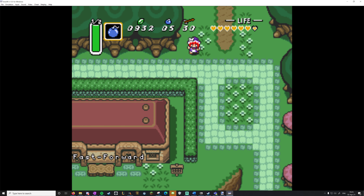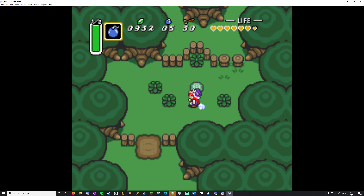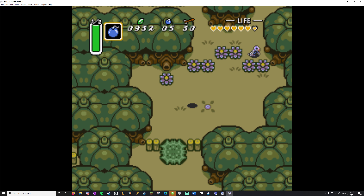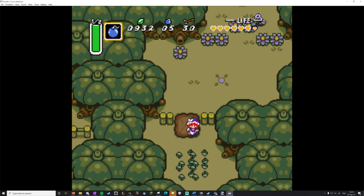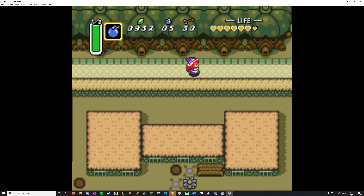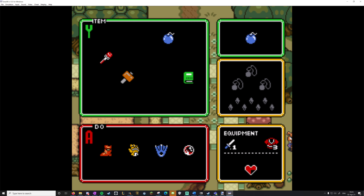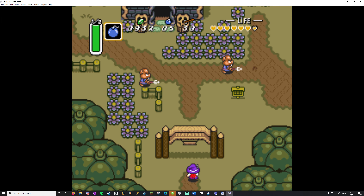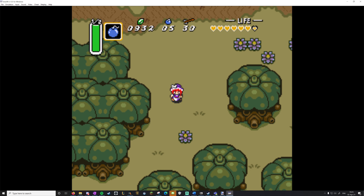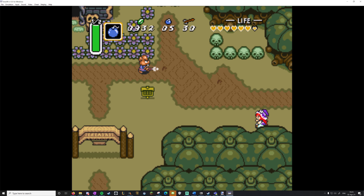I'm going to go back to Kakariko Village, back to this middle entrance here. So now I'm in the dark world. I have a problem — I don't have a mirror. The mirror is what's used to travel from the dark world back to the light world. But just save and quit and you'll restart in the light world.